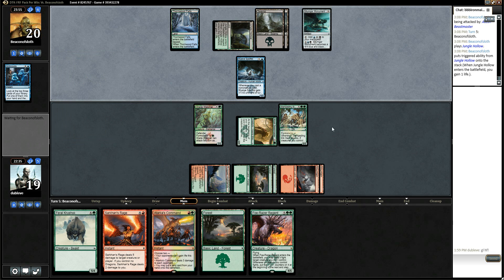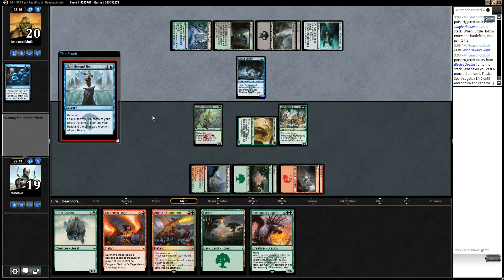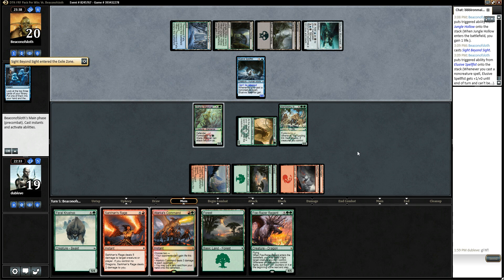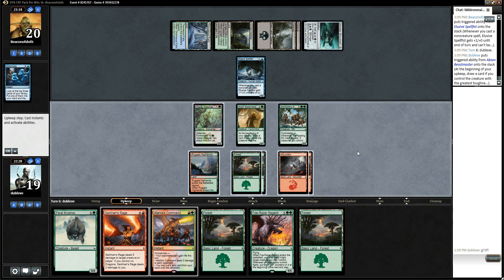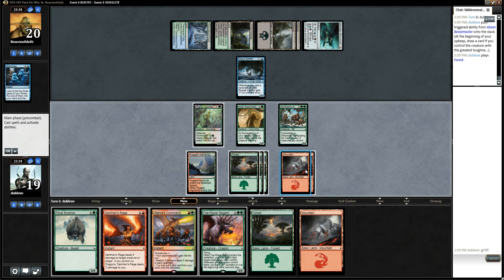Maybe he's just all in three colors here. Or I guess he could still just be splashing green for something. Not really sure what he's up to. Sight Beyond Sight. We saw one of those go extremely late, but the card's awesome. Fortunately, it doesn't do much for him against our army of beef here. Wisely doesn't attack. Okay, so we're drawing lots of land, so we're going to be able to slam this down next turn. Let's go to combat here.